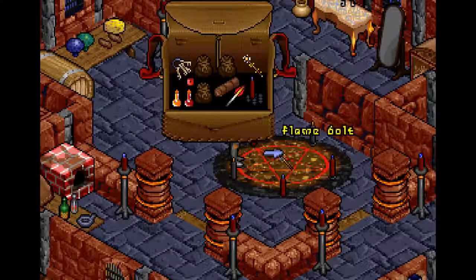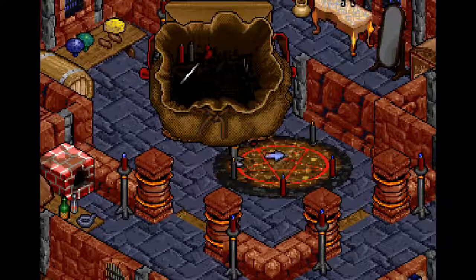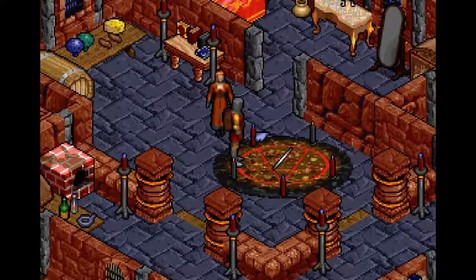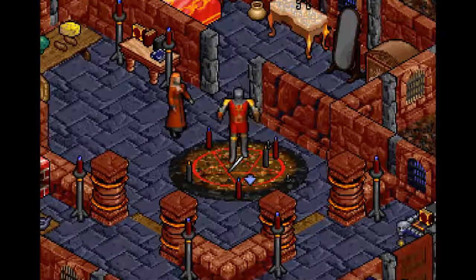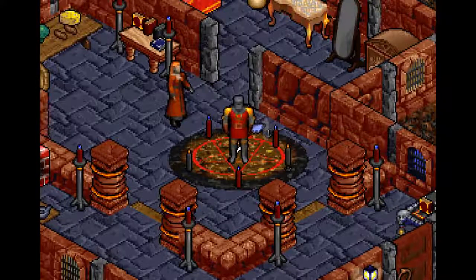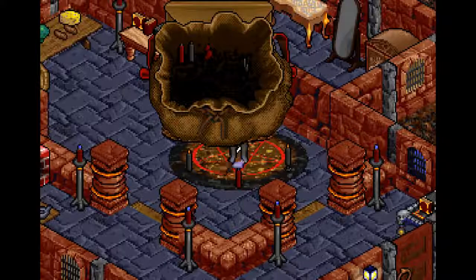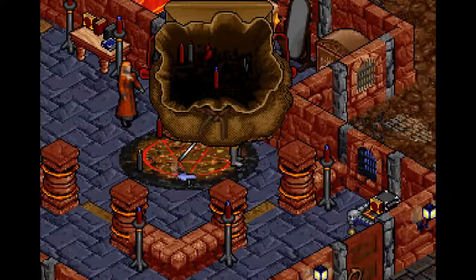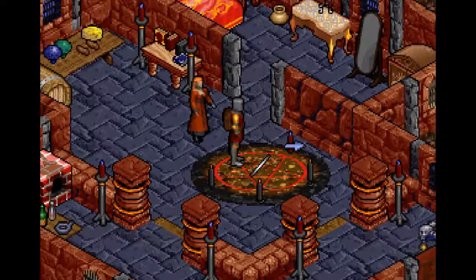We have a wand of Flame Bolt - one more and the test will be complete. Let's put that down and we gotta do Endure Heat, which is a spell we're gonna need for the Obsidian Fortress, so that's very important. We need red candles at both the top and then black candles at the bottom. Stand off it - there we go, put a black candle down like so.